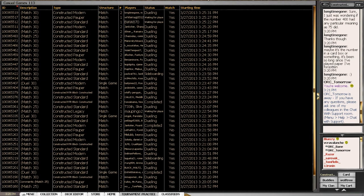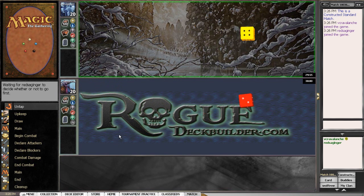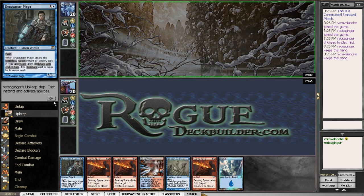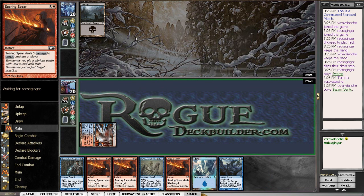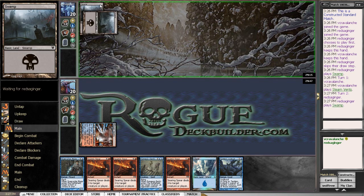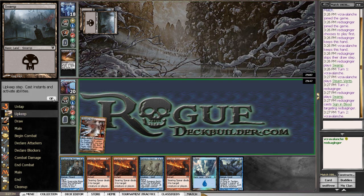We'll play a game here — going into tournament practice, new game, start the queue and hopefully get a game shortly. There's our opponent. Let's see what cards we're dealt — see if I can avoid being mana screwed now that I've been mana flooded for the last six games. Steam vents — this is a fine hand. Opponent leads with a black source; not sure what we're up against, could be mono black.